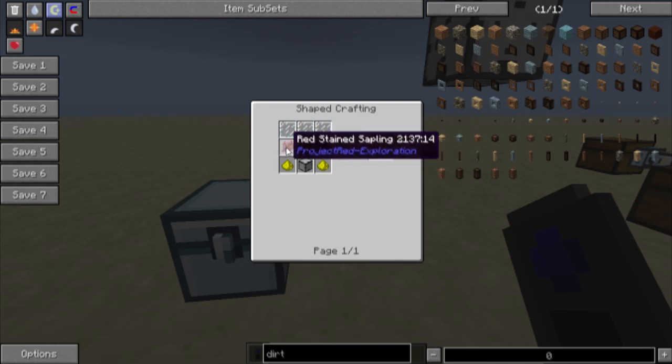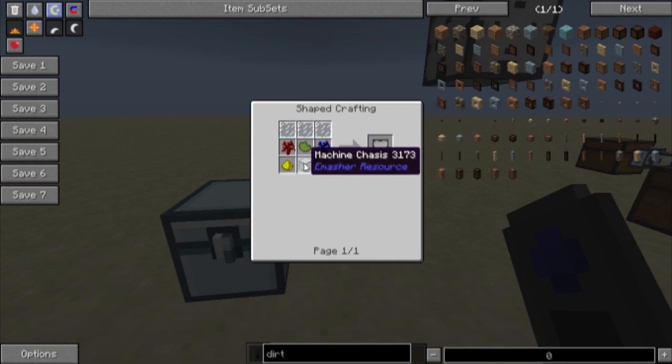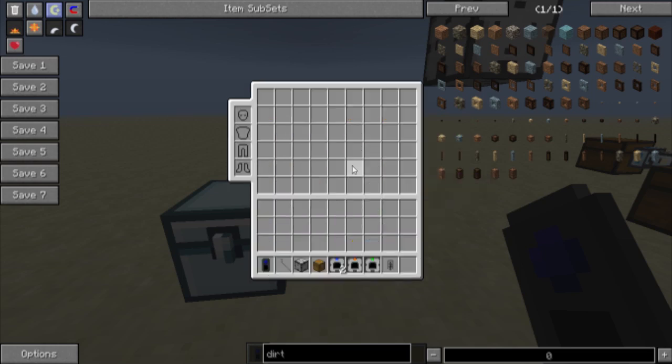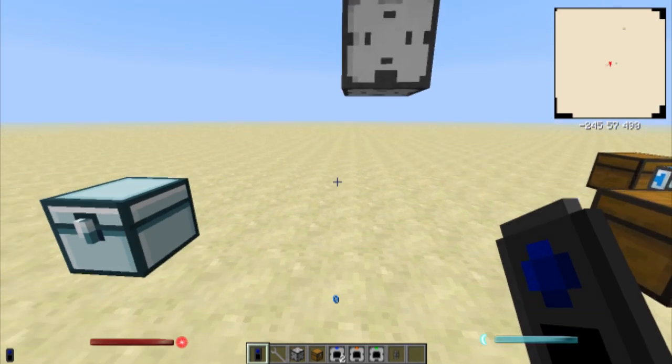The blank module needs a glass die, red, green, and blue dyes, glowstone dust, and a machine chassis. The machine chassis has multiple ways to make it: gold nuggets and aluminum, gold nuggets and tin, gold nuggets and iron, copper and aluminum, copper and tin, or copper and iron. So there's multiple ways to do it and you get two for each one.